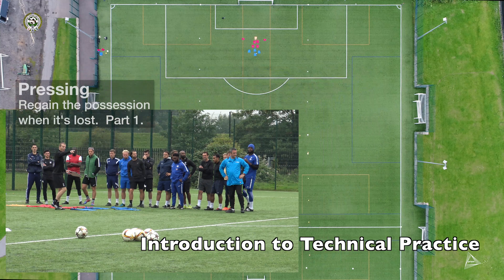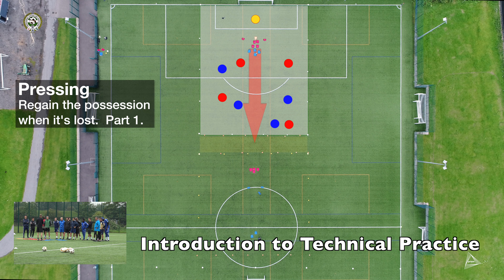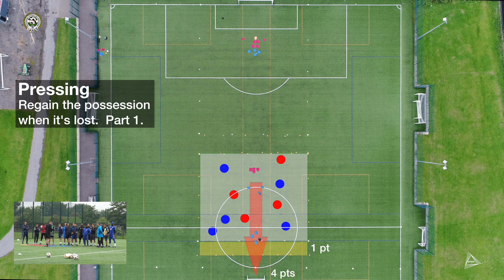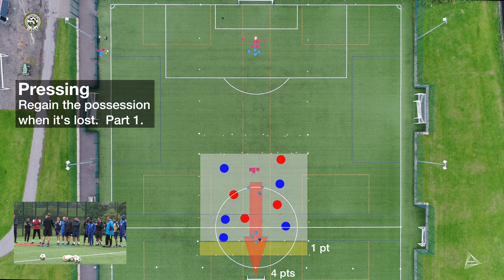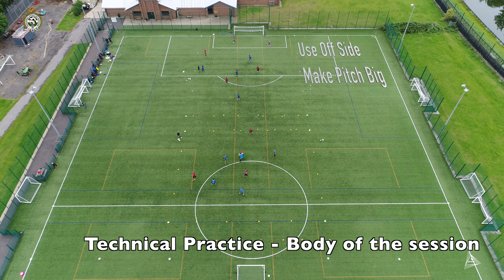There's an area here which includes that big goal. The objective of the reds is the middle zone here — a shaded zone between this and the next box — either into the end zone for one point or to the goal for four points. Put one of your players in the end zone to protect them. You do have offside in here; it's a normal game.